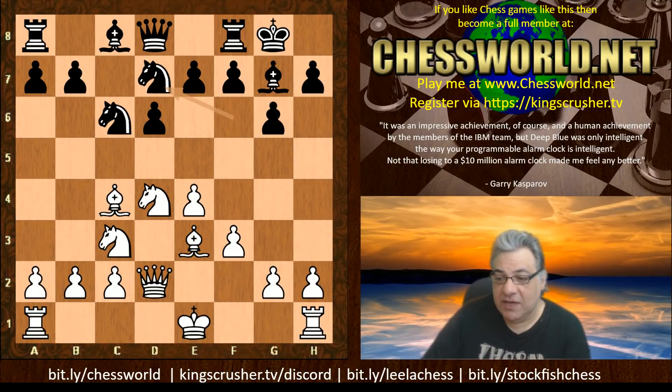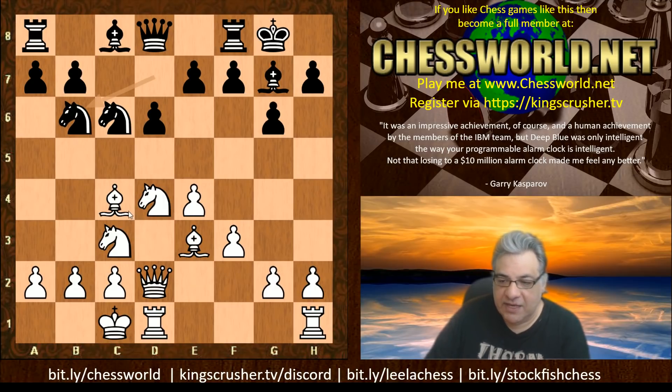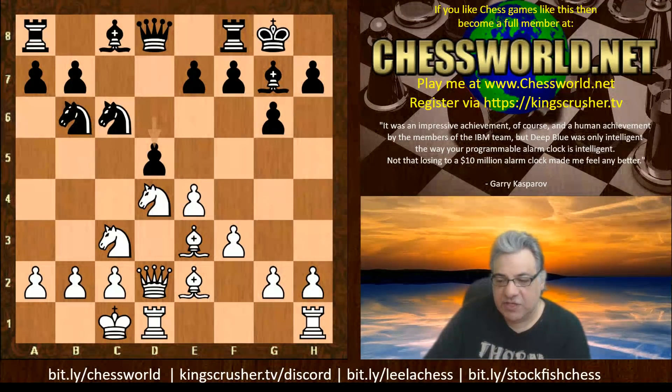In this game Leela just castles queenside. In the round 34 Stockfish game already covered on the channel, Stockfish played h4 and after h5 castled queenside, and Leela played a brilliant conception sacrificing the Queen. Here Stockfish with the black pieces actually blocks the Queen's route to a5, so it's a completely different plan. Tempo is gained on the Bishop on c4, we have Bishop e2, and now a quick d5. Stockfish seems to have a priority of exchanging Queens, but there's a tiny downside about to be revealed.